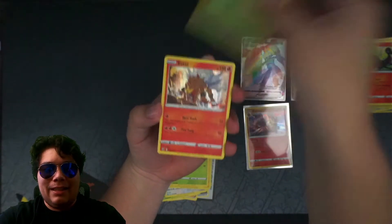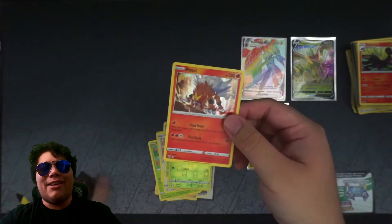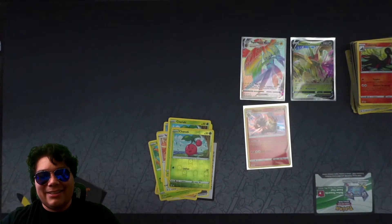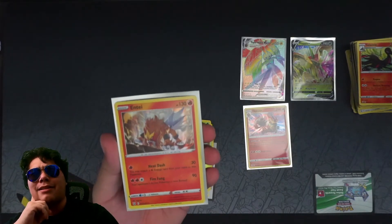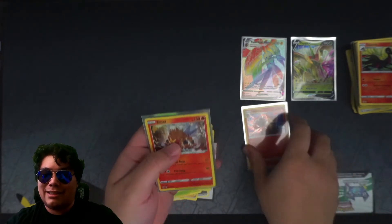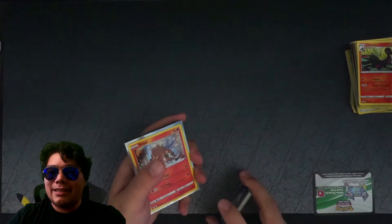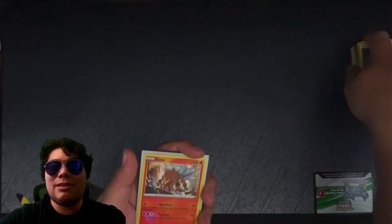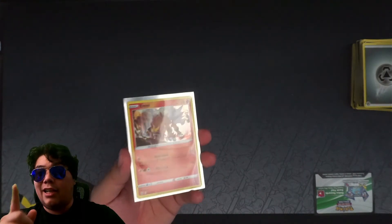Chuchu rubies and Entei — okay, we got a holo! We got a holo. Do I even have this Entei yet? I honestly do not remember. It's been so long since I've opened up Pokemon cards. I'm already forgetting what I've pulled and what I don't have. I know I have tons of Mimikyu and tons of Tyranitar V. I don't remember if I have Entei, and I obviously don't have the Flapple.